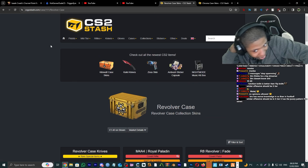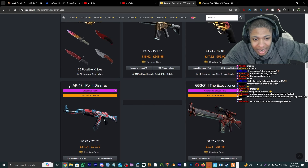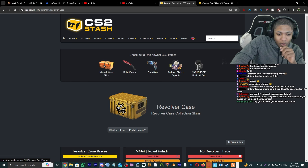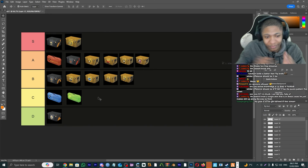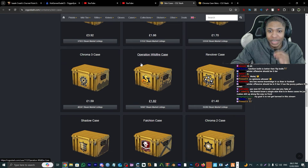Revolver Case — personally this case is kind of an L in my opinion. I don't like this AK. If you like the Point Disarray, there's something wrong with you — I'm just keeping it real. I'm gonna give the Revolver Case a B tier.